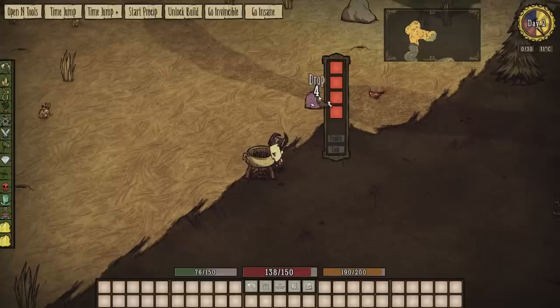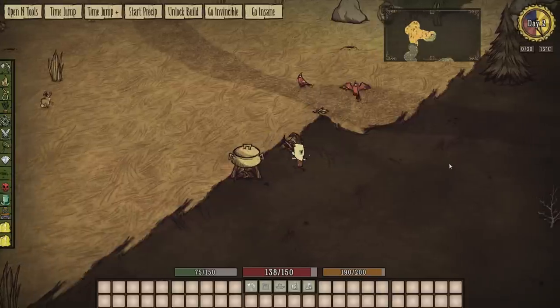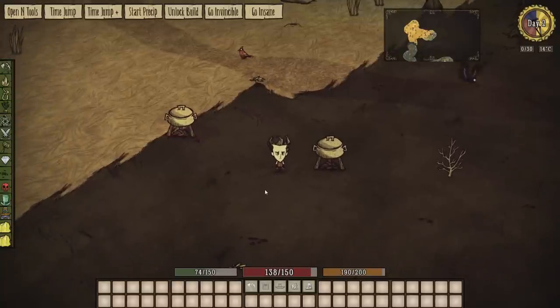I started off really easy and just put four meat in there. Click predict — 100% chance of making a meaty stew. We'll cook that up. Let's try it with some weirder things.